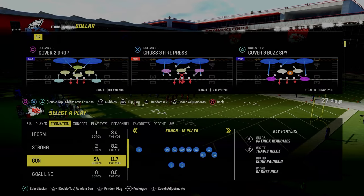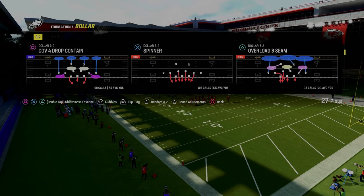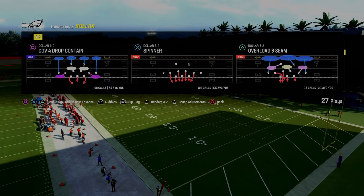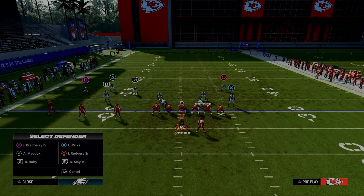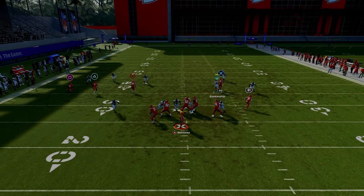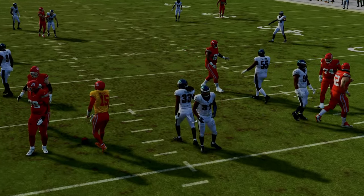It covers optimizing the run defense and shows you a whole defensive system. If you want access to that, the link is down below. We're going to show you this against some other formations just to prove that it's the best blitz in the game. Here's Spinner against Trips Tight In.